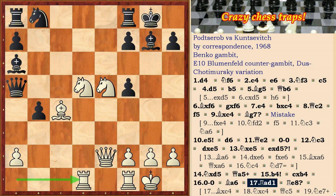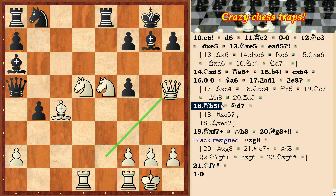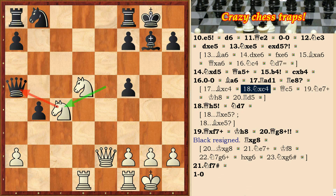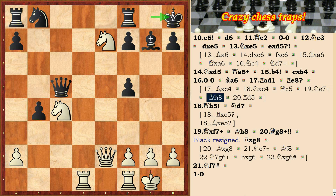Ra-d1, Re8 — mistake. White moves Qh5. But even after Bxc4, Nxc4, Qc5, Ne7 check, Kh8, Rd5, black has a very difficult position.